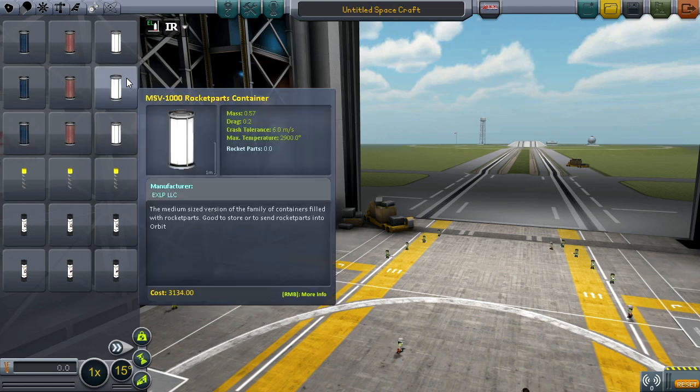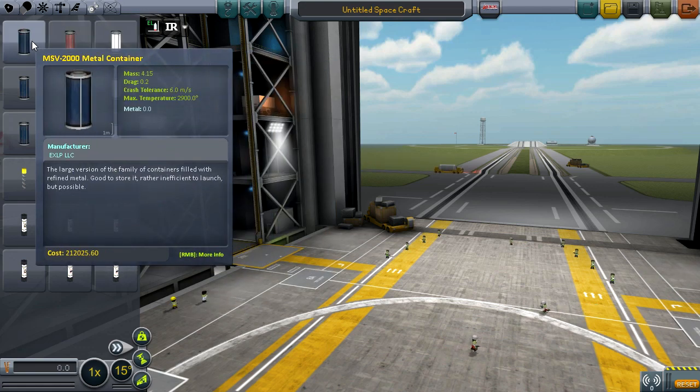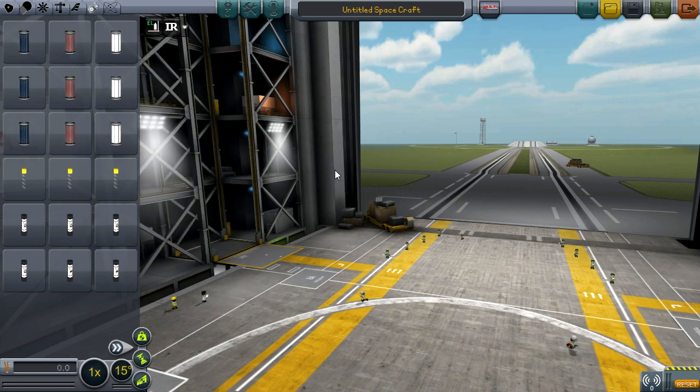Jumping straight into the VAB, you can see there are three resource containers. This mod adds three new resources: ore, metal, and rocket parts. Ore and metal are only added if you have Cethane, however the mod author of Extraplanetary Launchpads does recommend you have Cethane installed along with a couple other mods you can find on the forum page.